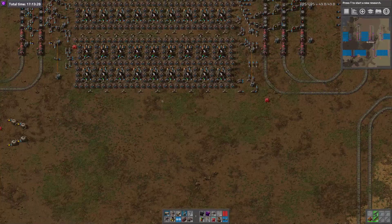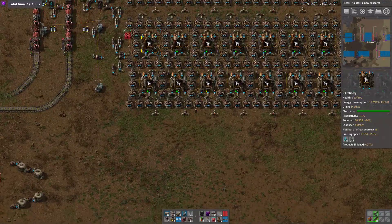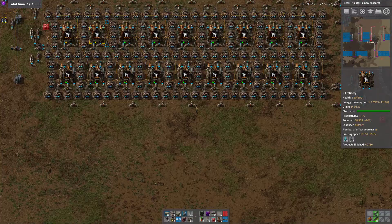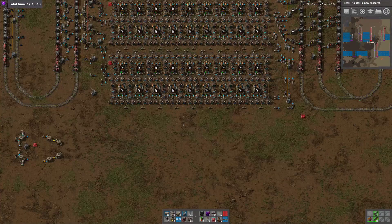This is the refinery. There are four pairs of refineries. Each refinery stack has nine refineries in it. With this particular way of building it, I couldn't get a tenth in. I have since learned a few things.